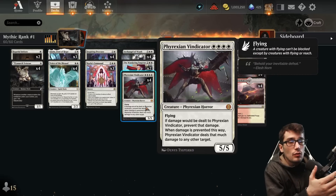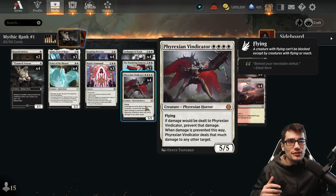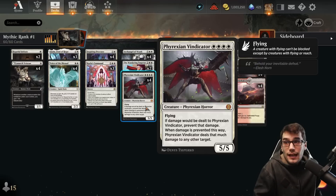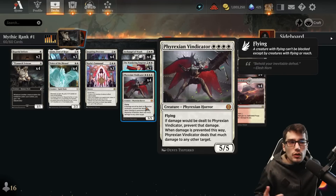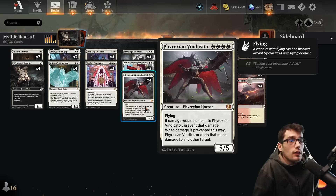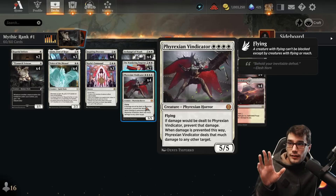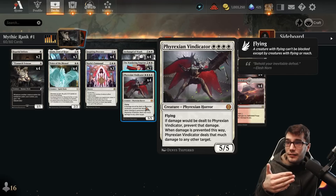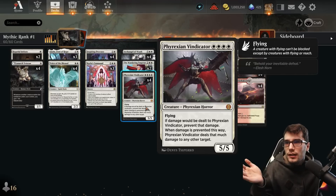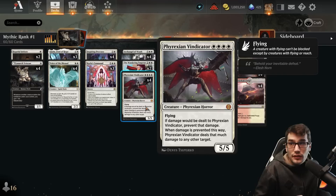Let's talk about the new Phyrexian Vindicator, which is also phenomenal against mono red because the removal they have is damage-based and won't work. You play one of these against mono red, game over. It's a 5/5 with flying — crazy base stats for four mana. If damage would be dealt to the Phyrexian Vindicator, prevent that damage, and then the Vindicator deals that much damage to any target. So they'll do something silly, you block, their attacker dies because it's a 5/5, and then you'll deal five damage to another one of their creatures or their health total.